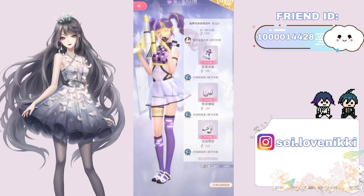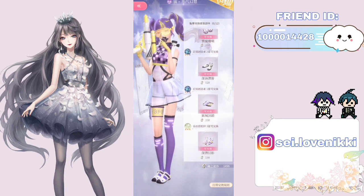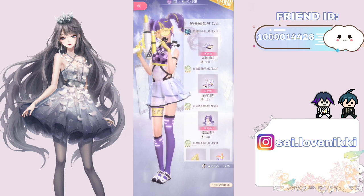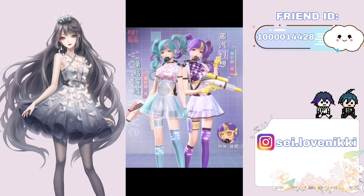Down here we have the dress for 990, and then contact lenses for 264, which are much cheaper than the Mercury suit's contact lenses — I think Mercury's are like 528. Then we have shoes for 228, 528, and the rest of the items. The hair as well — I love this hair so much. At the bottom we have gloves, lipstick, and socks. So that's the prices and the order in which the items go.